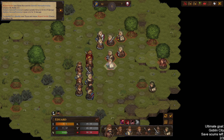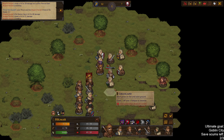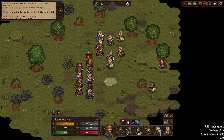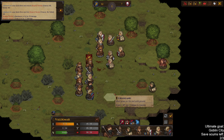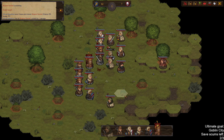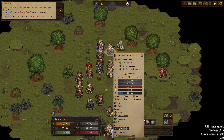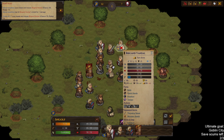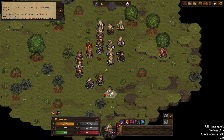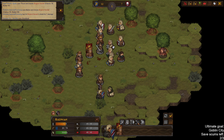59, 59 — well, go for one of the 59s. Checking the initiative — this guy does have more initiative than a rad one does, so let's use Shield Wall.